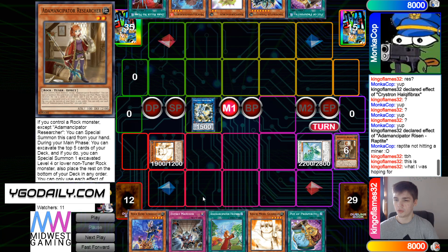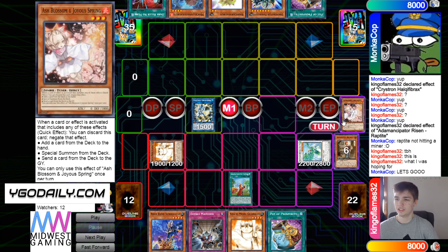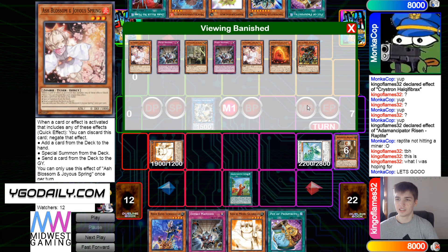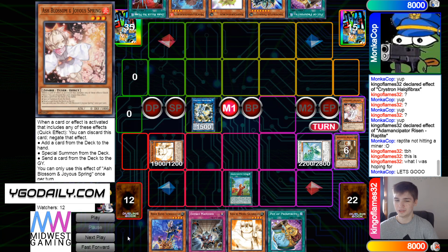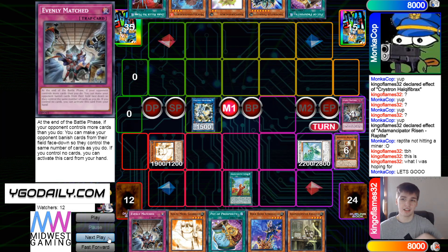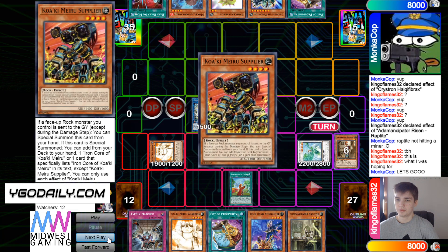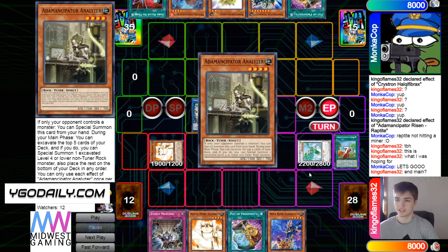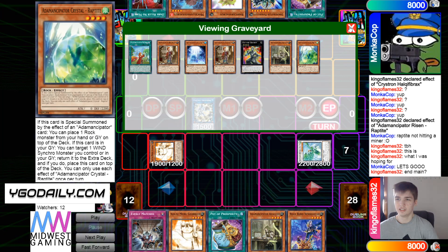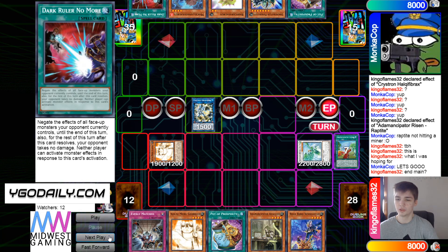Activate Friends and do the mill — that's not very good. Add back Analyzer, put the rest back. That's just past turn right there. They have DD Crow, negate, Needle Fiber into Formula into Crystal Wing. But we do see Dark Ruler there.